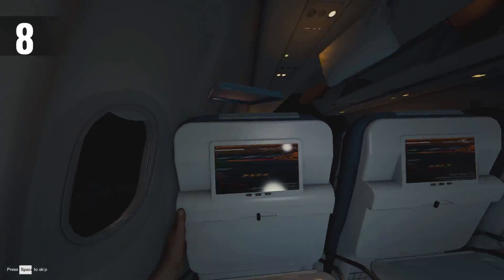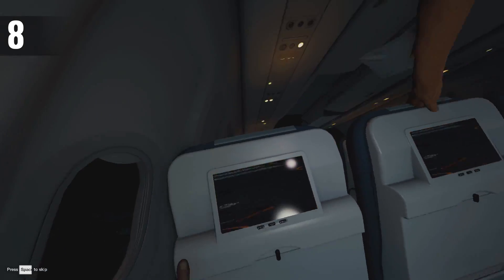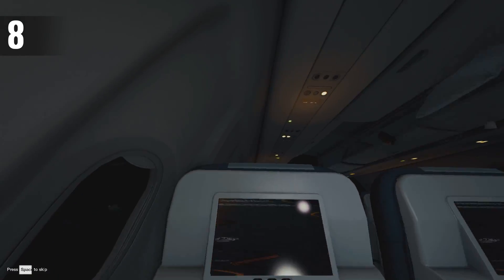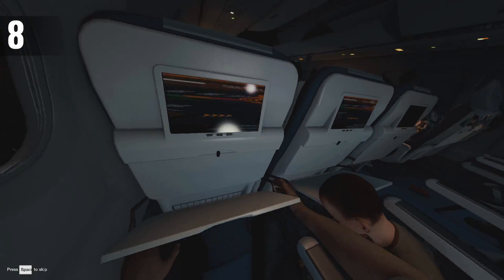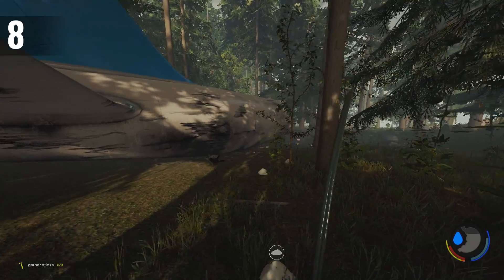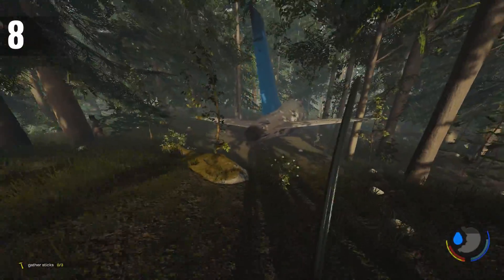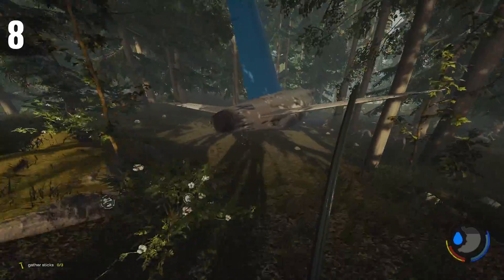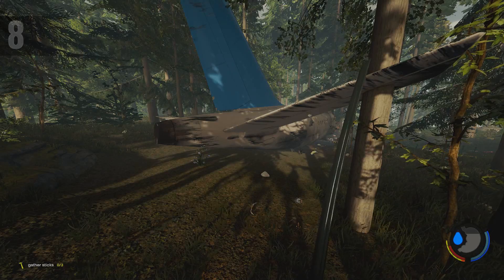Number 8: More Plane Wreckage. Do you remember the introduction cutscene? It was really immersive — you could see the plane skidding all over the ground, bits flying everywhere, people falling off their seats. It would be really cool if the dirt behind the plane was dragged up, as if the plane was actually skidding. It currently looks like the plane was just carefully placed down. Also, imagine diving deep in the ocean and finding a segment of the plane on the ocean floor, or maybe the plane wings. Could there be some more loot?